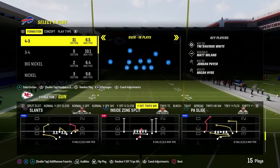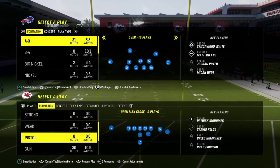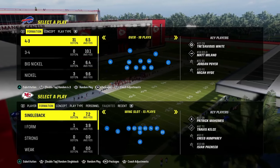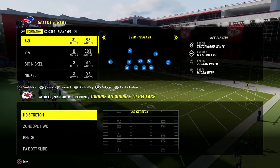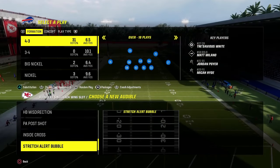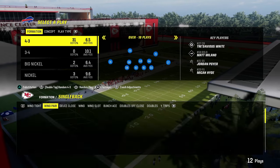Honestly, I just don't feel like you really need those. There's also Y Off X Close, which is basically their version of U Trips. For Single Back, we're going to look at the Deuce Close formation — we have the Stretch, Jet Sweep, and Zone or Counter run. The Jet Sweep is super good in the red zone. Wing Slot has the Stretch Alert Bubble and Inside Cross. Wing Tight is probably the best running set down here, with Counter run and Halfback Smash.